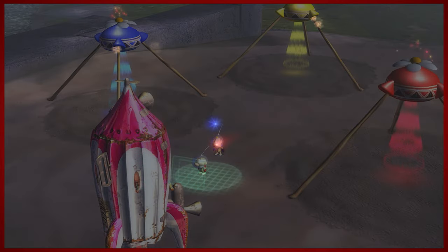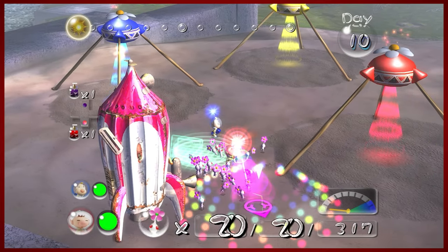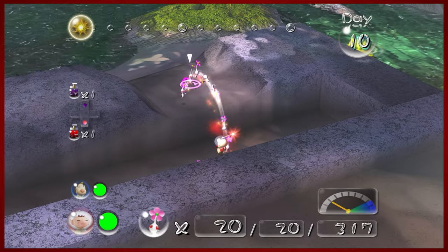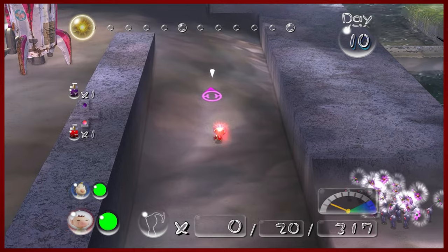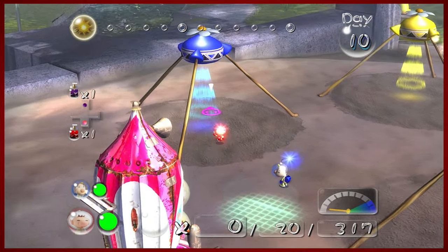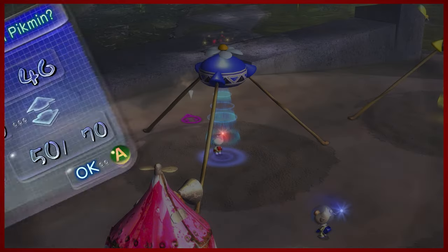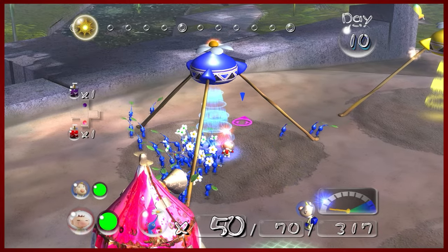Alright, first things first: white Pikmin. I didn't really show off this area a ton when I was here last time and didn't really know what to do with it, but first things first is throw 20 white Pikmin up on that ledge — trust me — and just leave them there for now. We'll come back. Then you'll want to give Olimar probably like 50 blues. You'll need a lot for what I'm about to do.